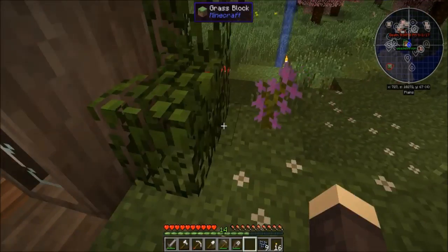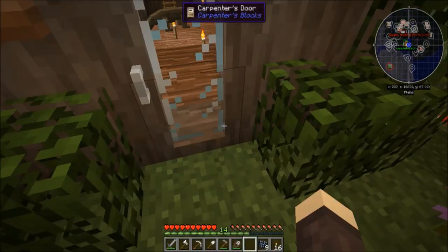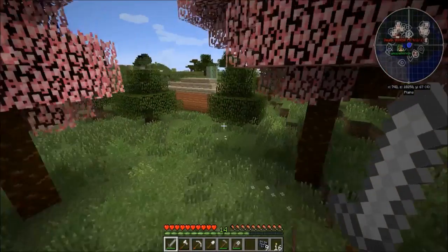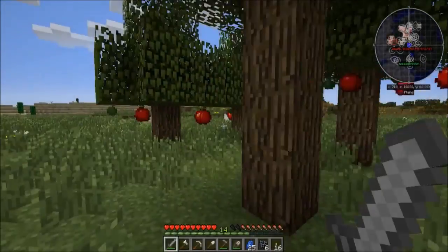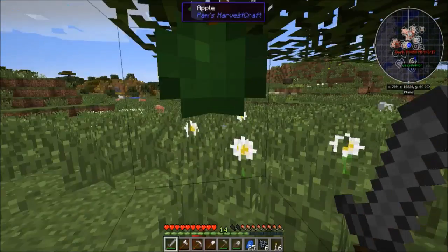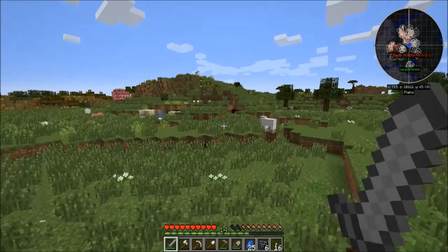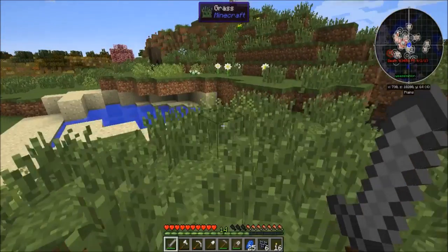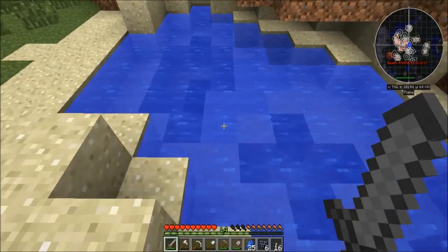We also need some lapis. When you come back, this house will look so interesting. We also have apple trees now — that's just an oak sapling plus an apple, so I thought it was worth it. We could make some golden apples later.